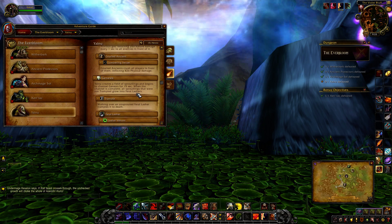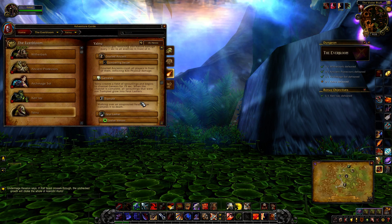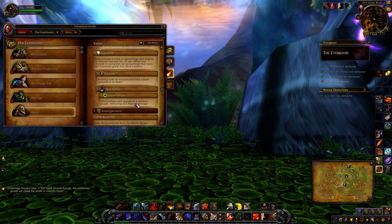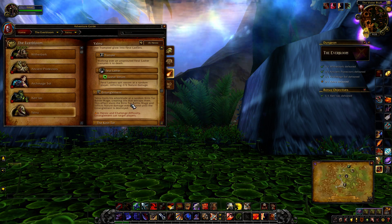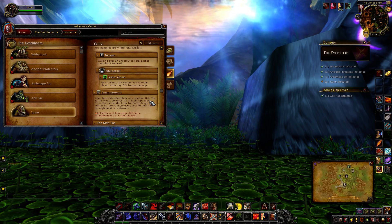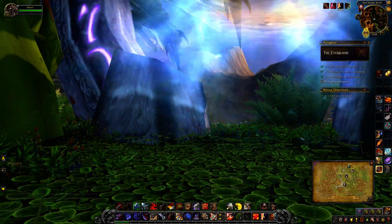Genesis is the ability you want to be aware of — it creates a field of Sproutlings on the ground and begins channeling for 15 seconds. When it's complete, any remaining Sproutlings grow up and become Feral Lashers. To destroy them, you just literally run or walk right over them and they're gone. If you don't get them, Feral Lashlings do Latcher Venom, spreading venom to a random player for nature damage. During this fight you also need to be aware of Entanglement — Yamu can do this to a random player or a Kirin Tor battle mage, stunning them and dealing nature damage every second until destroyed. On Heroic this can target players, while on Normal it just goes after the Kirin Tor. There's also an achievement where you need to make sure all the Kirin Tor battle mages survive.